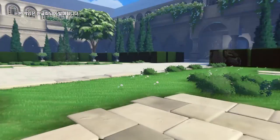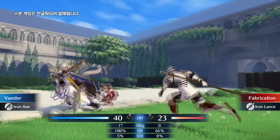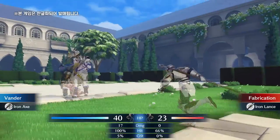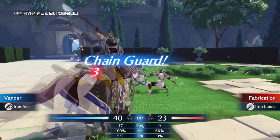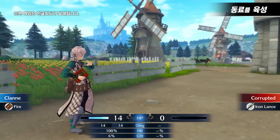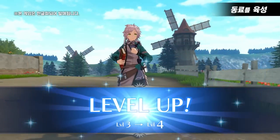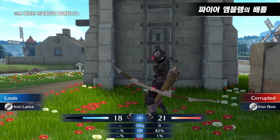The Qi Adept class type has access to chain guard. When you're at full HP, you can stop an attack on an adjacent ally at the cost of 20% of your HP. This is an extremely useful supportive ability. Mystical classes ignore the terrain bonuses of the foe when they use magic against them. Remember that the mystical class type is not actually all magic users, but I'll get into that when I go over all the classes.